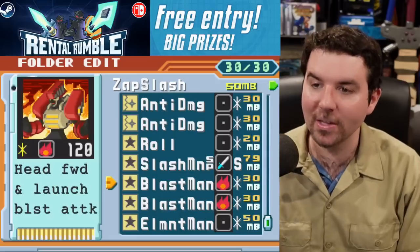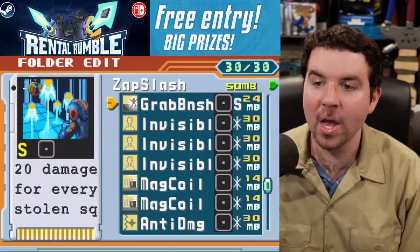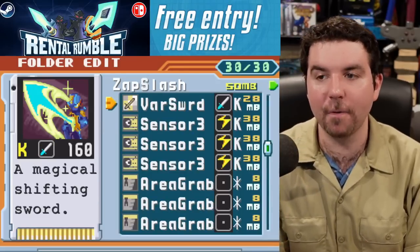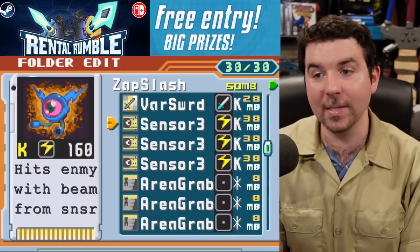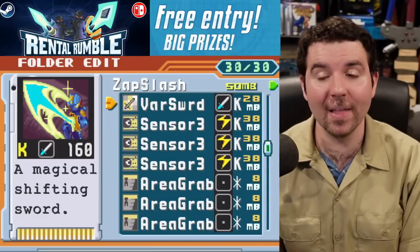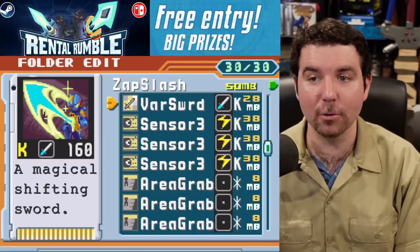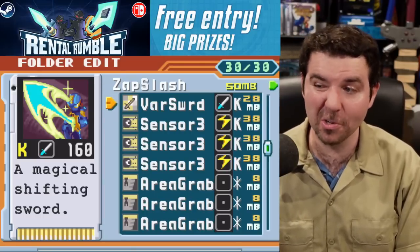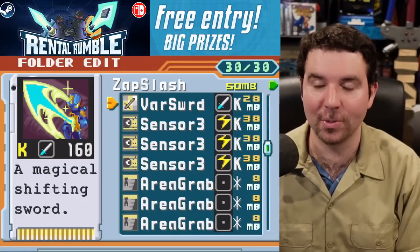Overall, Zap Slash is pretty strong. We've got solid options with Slashman SP and the ability to use Grab Banish. However, it's pretty reliant on Sensor and Varsword to deal damage, both of which are not the most reliable. Sensor can get destroyed pretty easily, and if the opponent's in Dustcross, they can just suck it up for free damage. Varsword is not the most new-player-friendly, so it can be tricky if your Sonic Booms are whiffing. A pretty solid strategy, but definitely got its risks.